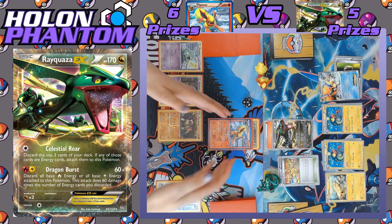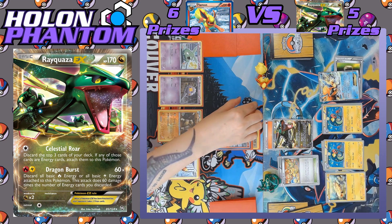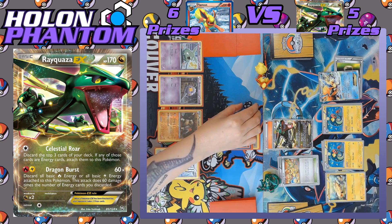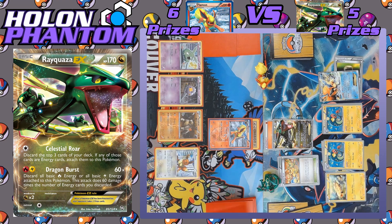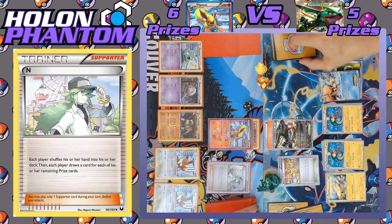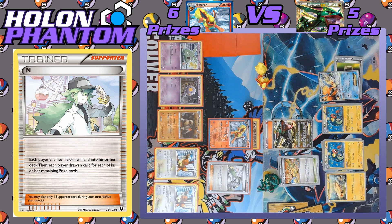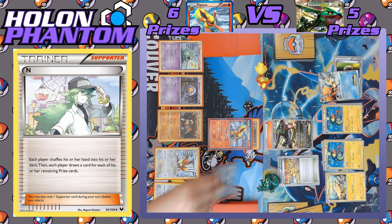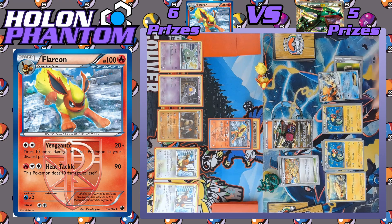The second Flareon comes into the active spot. The player updates their die counter — there are now five Pokémon cards in the discard pile, increasing the attack power of Flareon's Vengeance attack. Another Eevee comes down onto the bench, followed by another N. Both players shuffle away their hands. Flareon still gets to draw six, but Rayquaza now only gets to draw five, as they just finished taking a prize. Flareon goes straight for the attack — Vengeance hitting for 70 damage: 20 plus 10 more for every Pokémon in the discard pile.